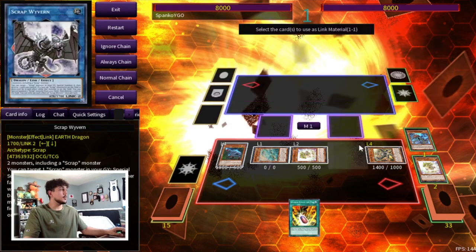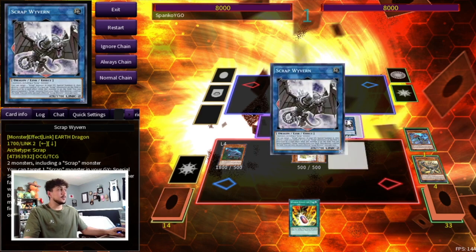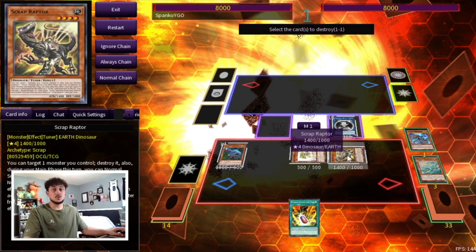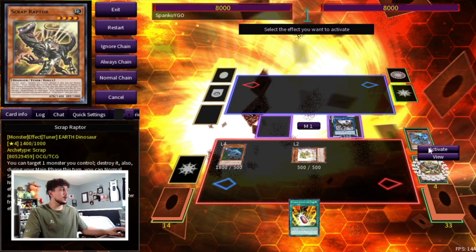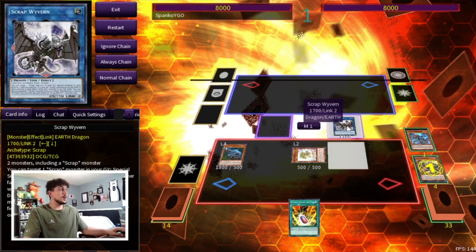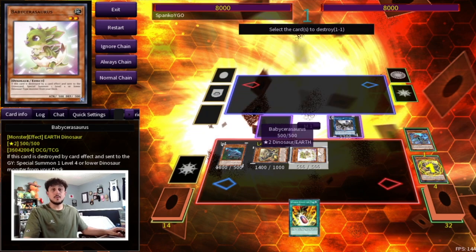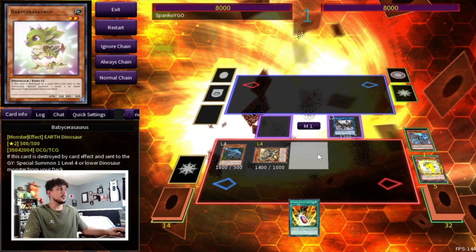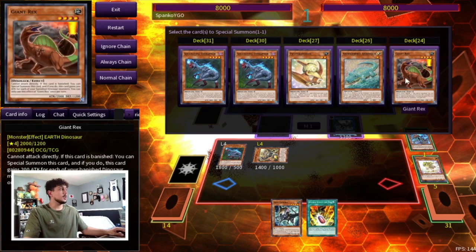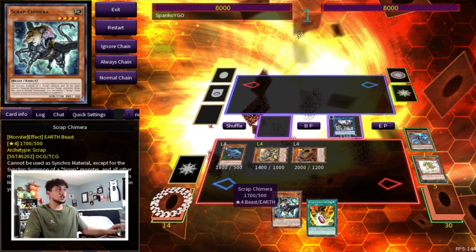Now we go into Scrap Wyvern using Scrap Raptor and Archosaur. We activate Scrap Wyvern's effect to summon Scrap Raptor back from the graveyard, then pop that Raptor to search Chimera — Raptor as Chain Link 1, Wyvern as Chain Link 2. Wyvern then summons another Scrap Raptor from the deck and pops our Baby Sarasaurus again to summon Giant Rex. Now Giant Rex is on field and our combo is pretty much set up.